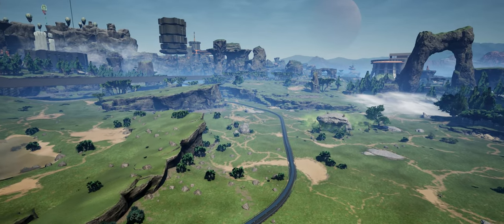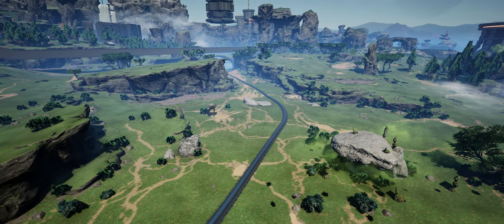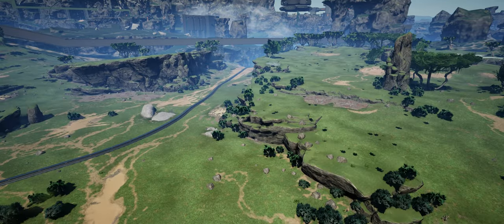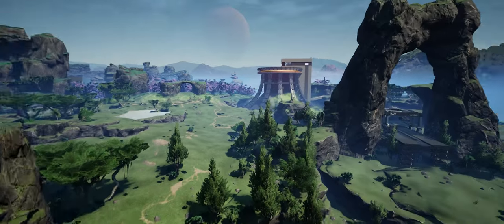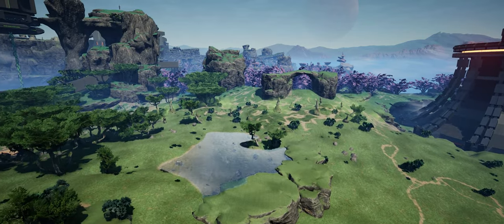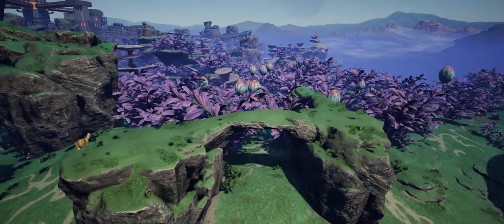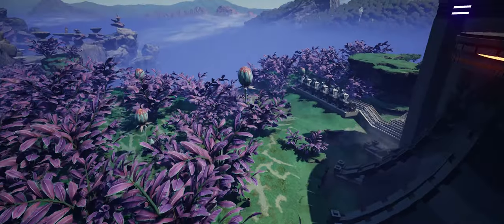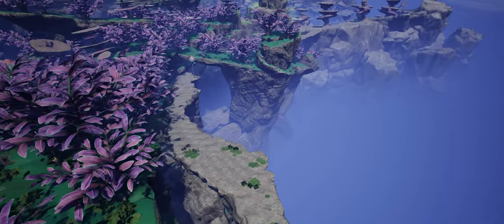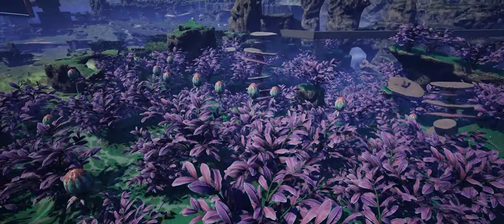The second idea was just to build a normal factory for a change — instead of odd areas and odd locations, maybe just a nice traditional factory in this big open area in the grass fields. The third idea was somewhere off the cliff — you know me, I like to experiment and mess around with different ideas — but it's really impractical and I'm not sure about that one.